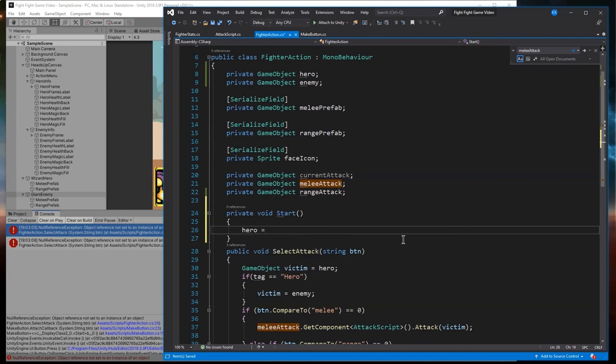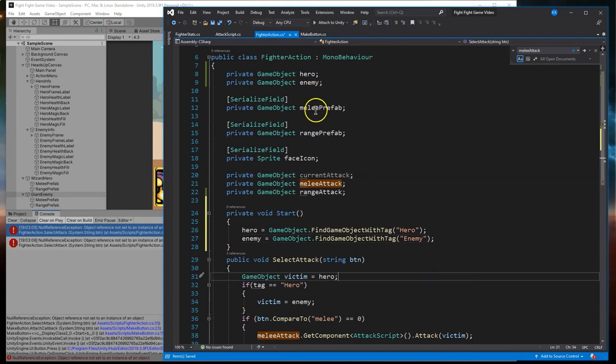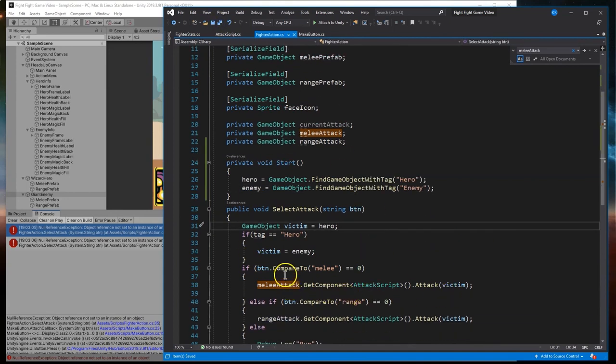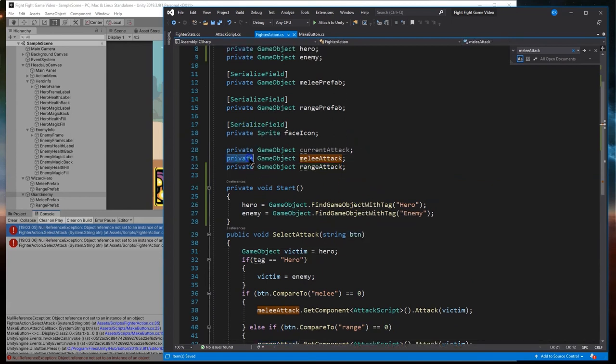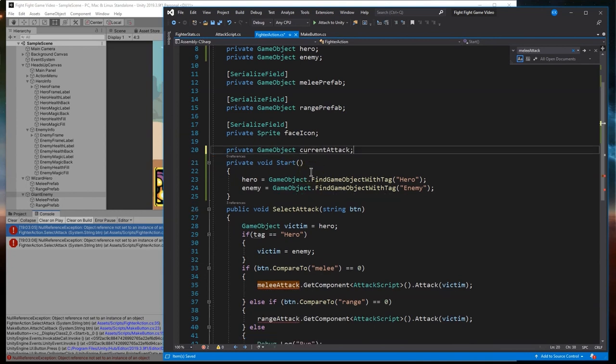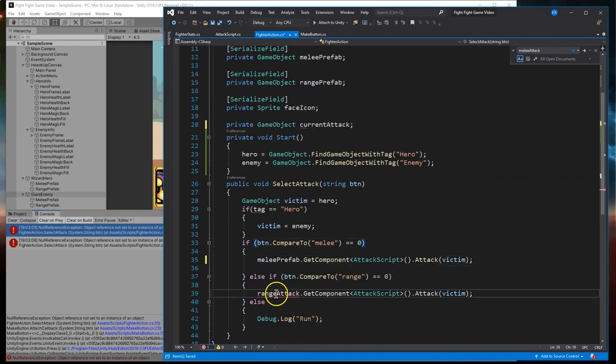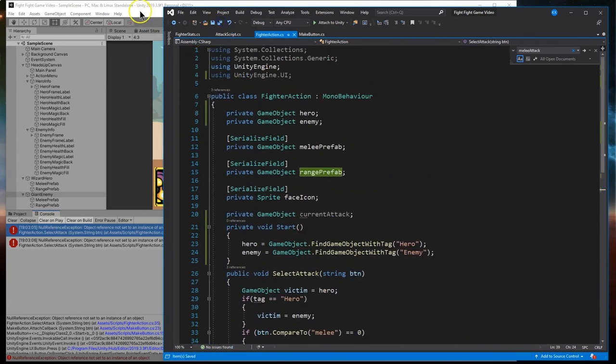We have game object hero and game object enemy but the computer doesn't know what they are - they're not equal to anything and we didn't use serialized field. So let's use a start statement: hero is going to equal GameObject.FindObjectWithTag('hero'), and basically the same thing for enemy - enemy equals GameObject.FindObjectWithTag('enemy'). Also, we defined melee attack and range attack as private serialized fields separately. I'll get rid of those two private variables and instead use melee fab and range fab. That should do it - let's save.